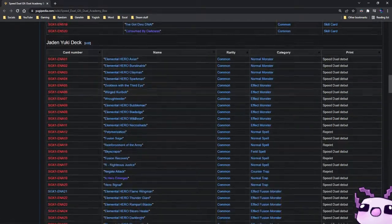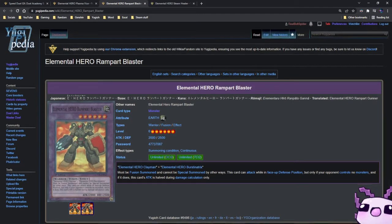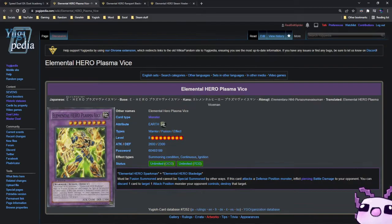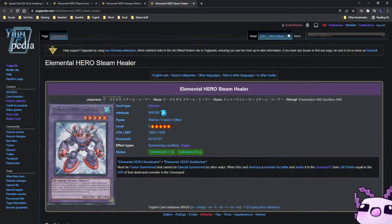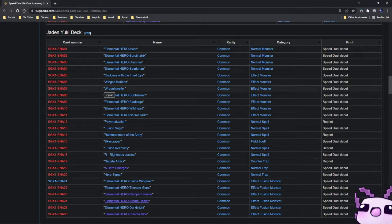Now let's get into the constructed decks. We have the Jaden Yuki deck. It has Avian, Burstinatrix, Clayman, Sparkman, Bubbleman, Blade Edge, Wildheart, Necro Shade — so all your essentials — along with Flame Wingman, Thunder Giant, Rampart Blaster, Steam Healer, Dark Bright, and Plasma Vice. A lot of cards that haven't gotten a reprint in quite a long time. Things like Steam Healer and Rampart Blaster — it's been about 11 years since a lot of these got a reprint, so it's nice to have them again.